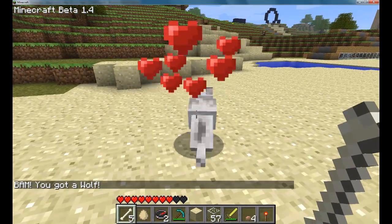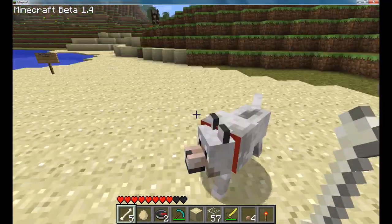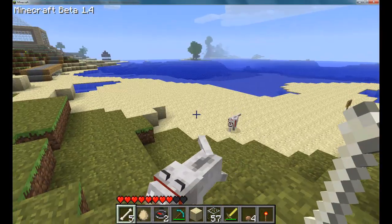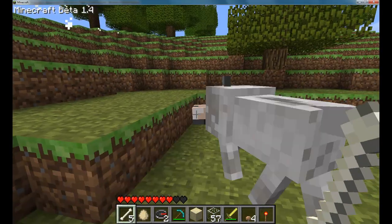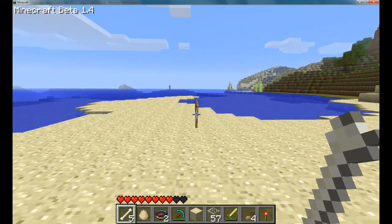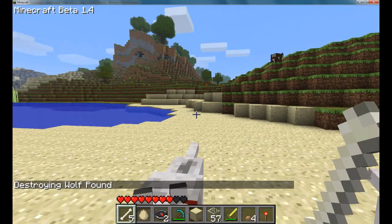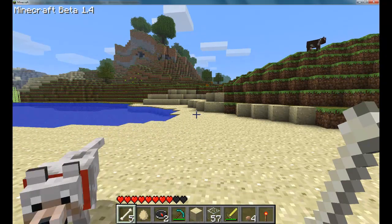This wolf will be my buddy also. He's sitting. And these wolves — if I go over to this cow and attack him, then the wolves will attack also. And then if you want to destroy your pound or whatever, you just go over to it and delete it. It says 'destroying wolf pound.' And I think that's all I have in this Minecraft review. I'll see you next time. Bye.